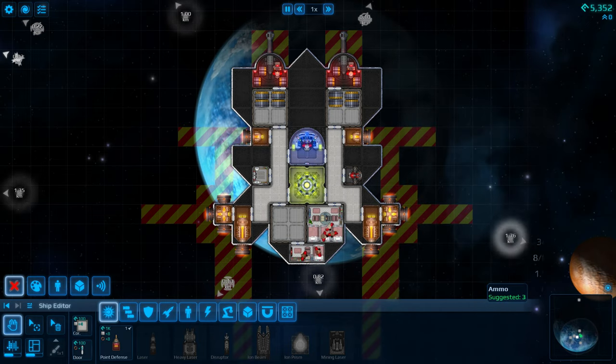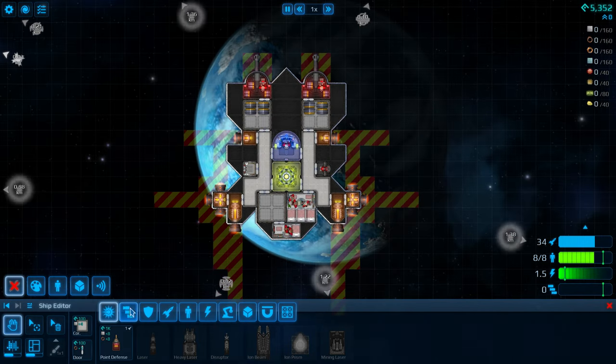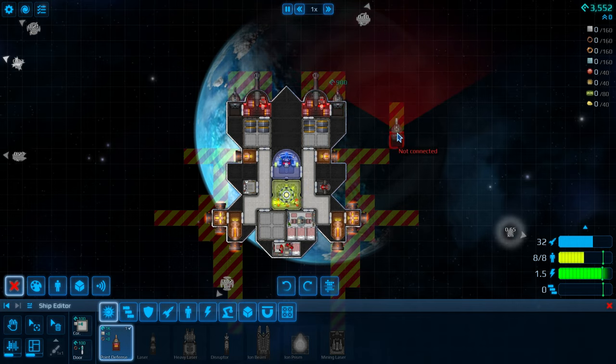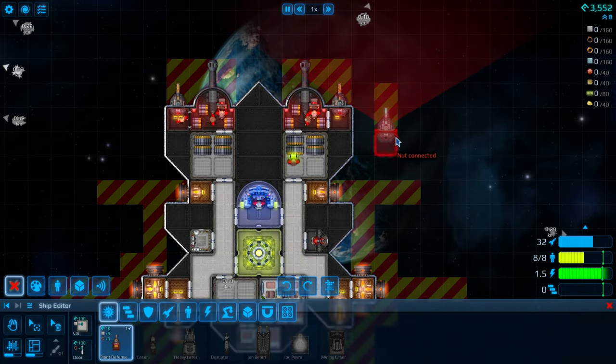The ship editor is where you'll be spending plenty of time. From here, you can edit the layout of your ship, add or remove various parts, and can even build with a mirror mode. There's also a blueprint mode, which is a little more advanced, so we'll talk about that later.